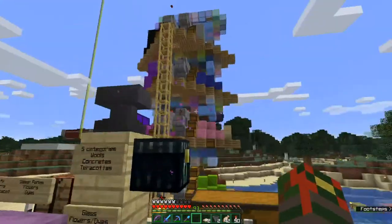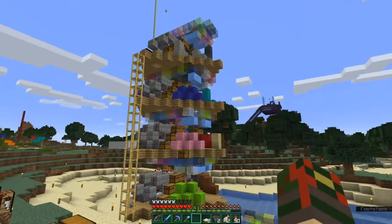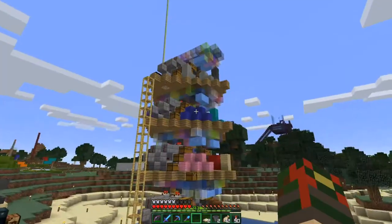And then it flows along a water stream through multiple layers. You can kind of see it going through these second and third layers as the colors filter out. You can see this is where lime filters out, pink, blue, gray.